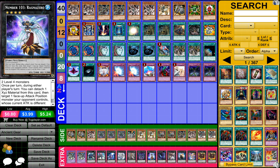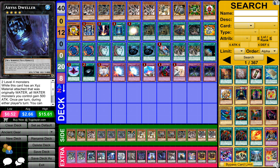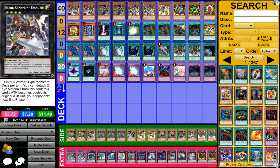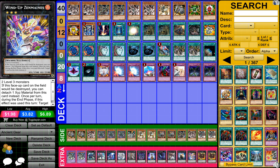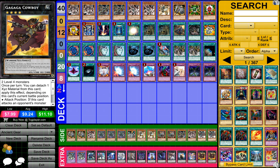1 Number 103 Ragazero — if I said that right — 1 Abbey's Dweller, 1 Heroic Champion Excalibur, 1 Number 50 Black Ship of Korn, 1 Wind Up Zenmais — I think that's how you say it — and 2 Gagaga Cowboys.